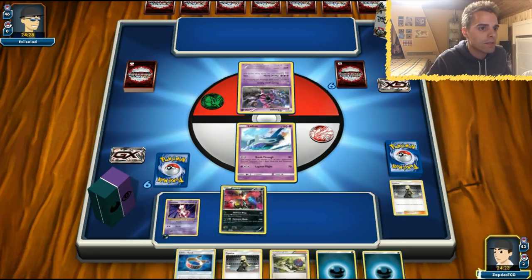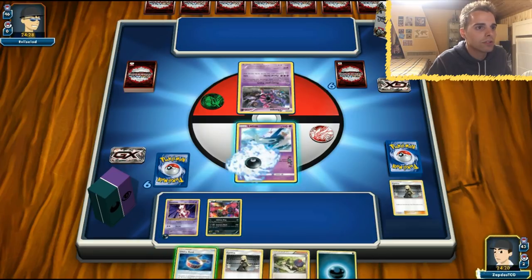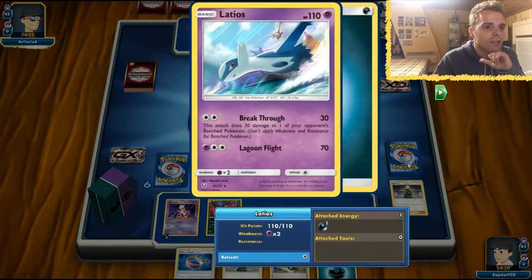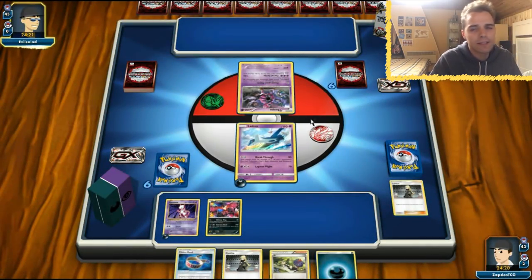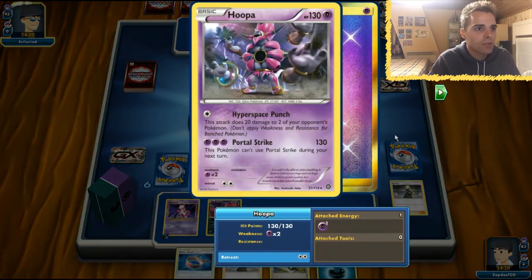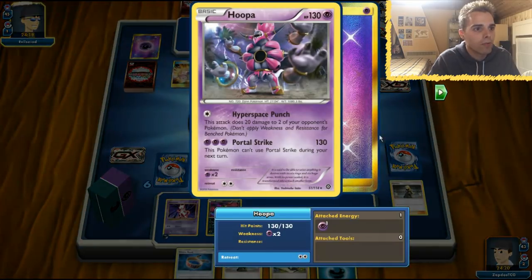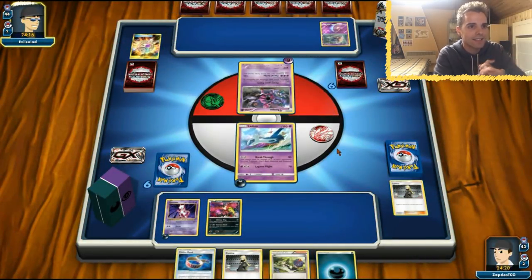It is what it is. Here comes E-Valto. We're going to give an energy to Latios, and that's going to be that. Next turn we give an energy to Latios once again. This guy is weak to Psychic, so we're going to deal 60 damage and 30 on something on the bench. This one deals 20 damage to two of your opponent's bench Pokémon — does not apply resistance or weakness. Hello Incase. This is kind of weird — I see Fairy types and the Malamar variant.